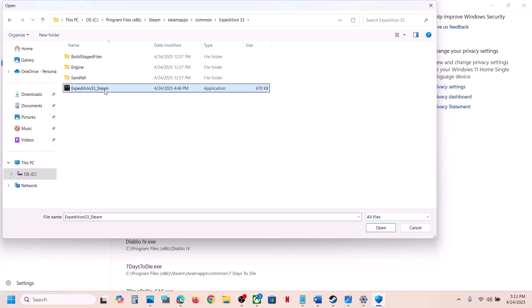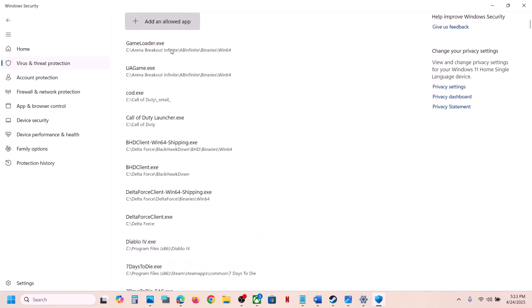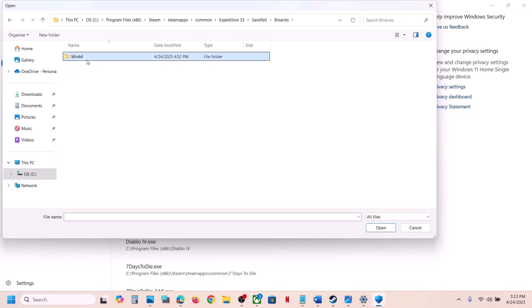Go to the game installation folder, select the game exe file, and click Open. Then click Add an allowed app again, click Browse all apps, open the Sandfall\Binaries\Win64 folder, select that exe file, and click Open.